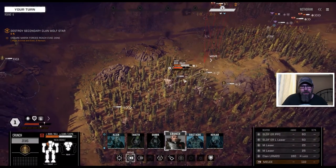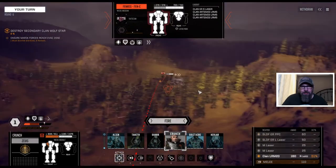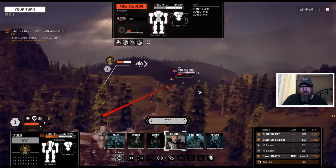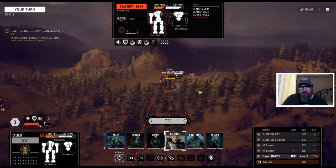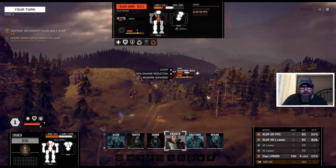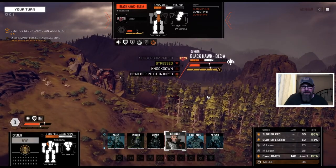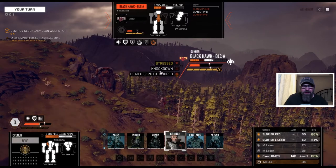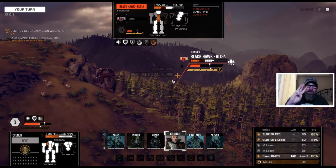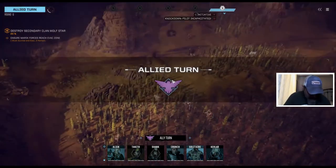We might be able to finish him off completely right here. Fenris. Puma. Dragonfly. Blackhawk. He's still got a Clan ER PPC so he needs some help. Head hit, and a knockdown, and a shoulder — that's at least three injuries right now. And he's incapacitated. There we go. He's out.